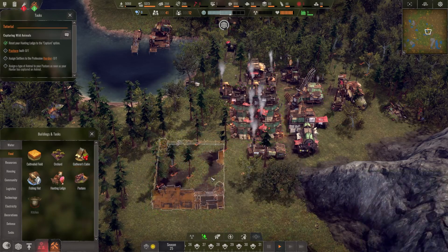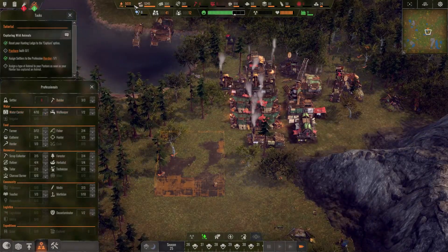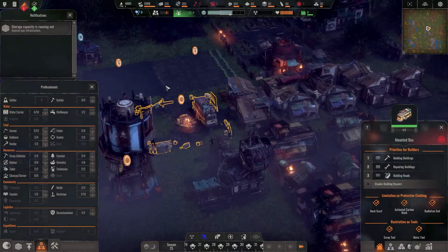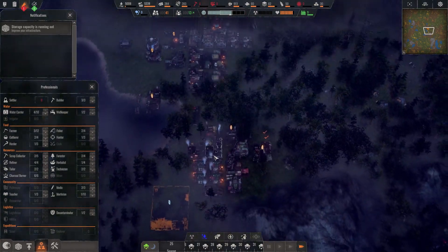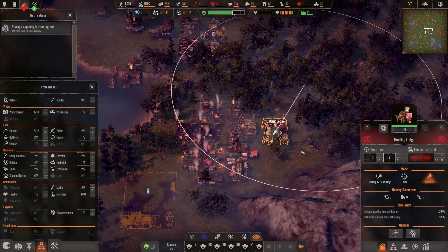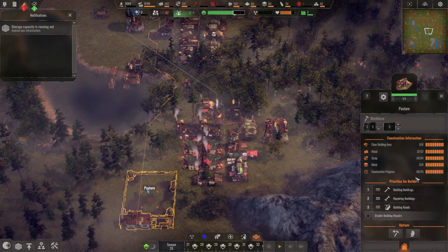There's a little building in the way so let's put the pasture here at the crossroad. There are a couple of trees that need to go but that's okay. We'll assign one person as a herder - that's pretty much the only person we have available. Water is just over 5,000 so we're okay there. Food is fine but we're running out of storage capacity, which I figured would happen. We'll wait for the hunter to bring some live animals in.